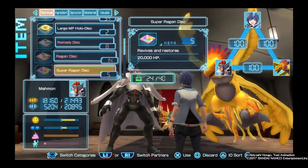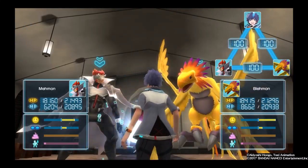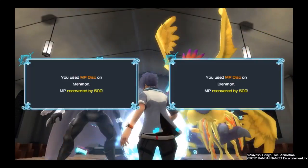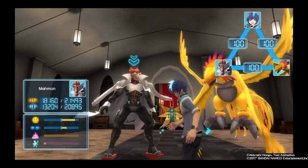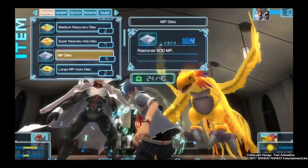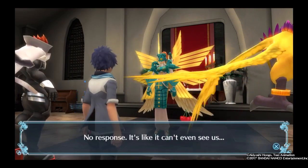Now for the medium MP discs. Maybe we can just get away with using MP discs on both of them — just a small version though. That's most of it. Let's do this — maybe I can take him on, or maybe I can just talk to Afanimon. No response. It's like he can't even see us.